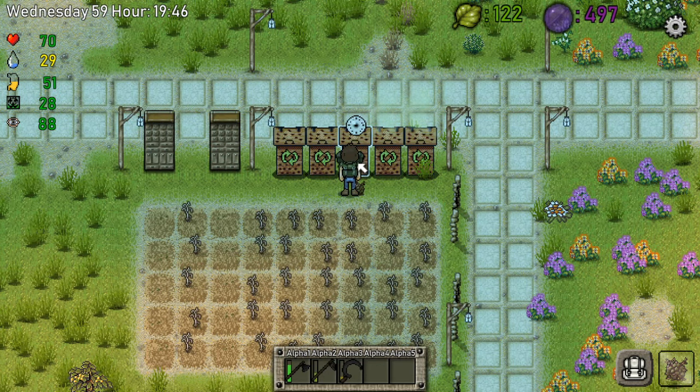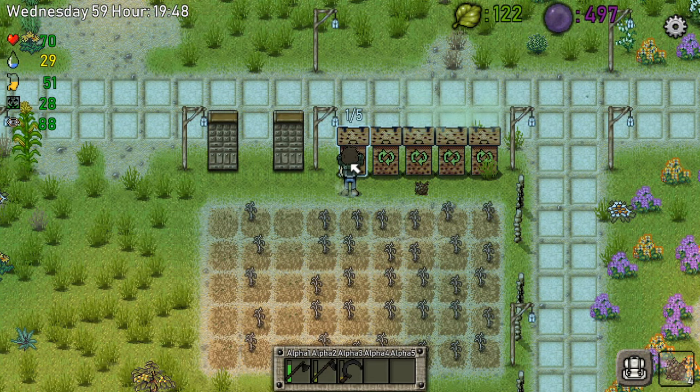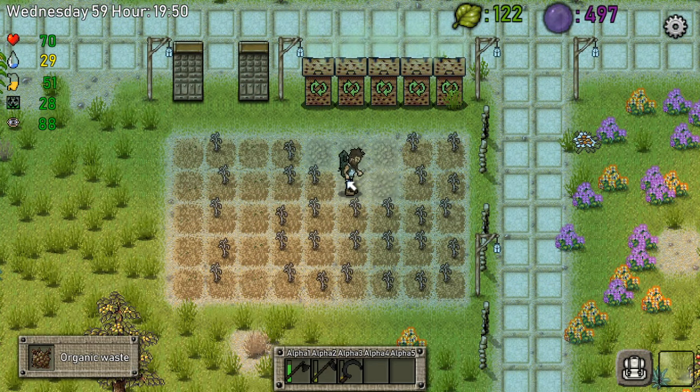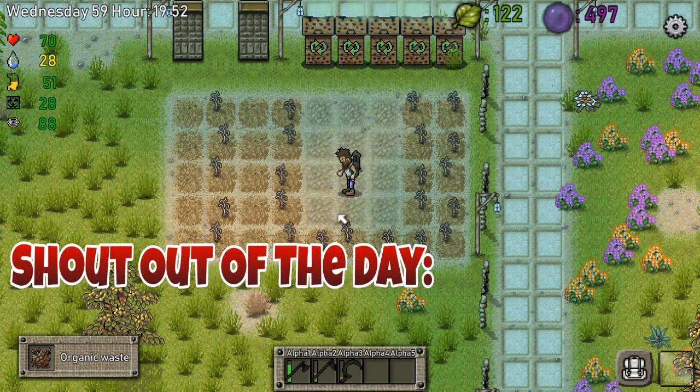This is now gonna be our compost area. In front of our doorstep we're gonna make something else, like maybe a cooking area, now with the new cooker.